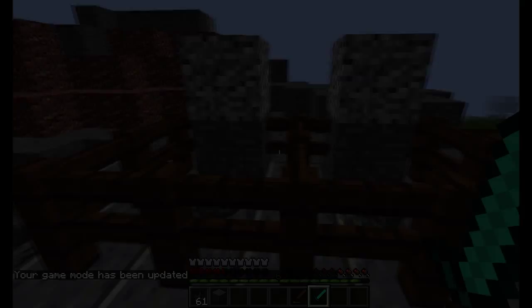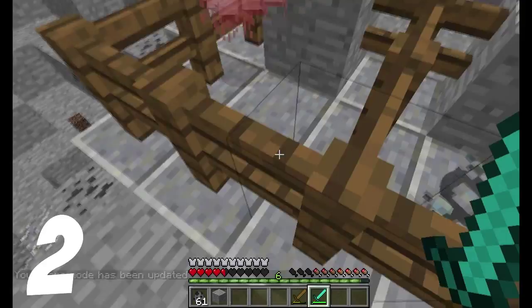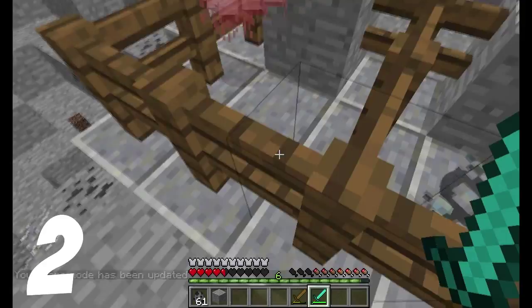If you want one silverfish, it won't trigger any monster egg nearby. But if you don't want it — for example, with a wooden sword — it will trigger the other eggs to spawn and attack you.